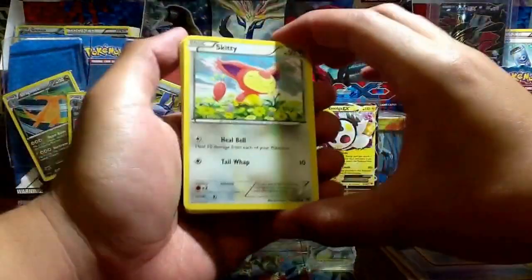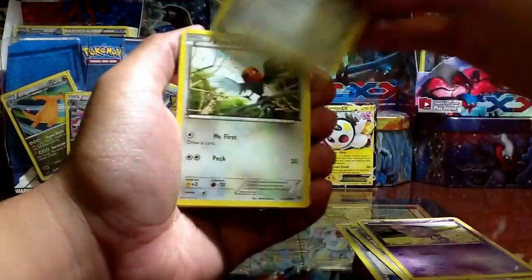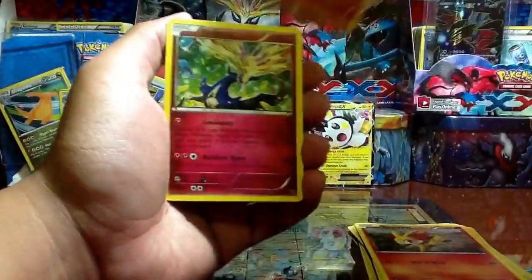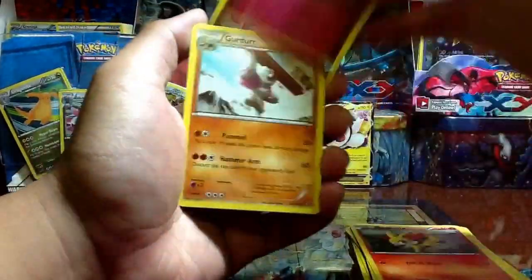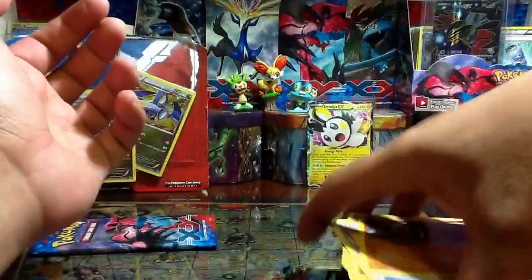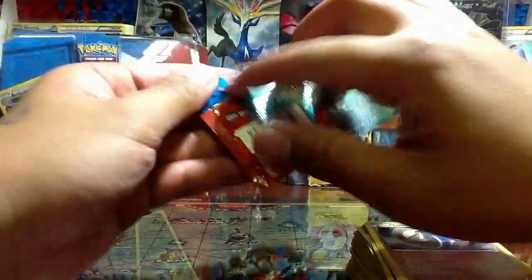Okay, so we have a Skitty, Spoink, Ponyta, Fletchling, Fennekin, Talonflame reverse, Xerneas rare non-holo, Giratina, Litleo, Lunatone. Alright, so this will be the last pack — let's see what we get.